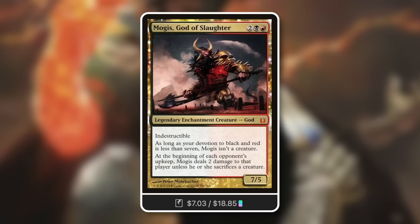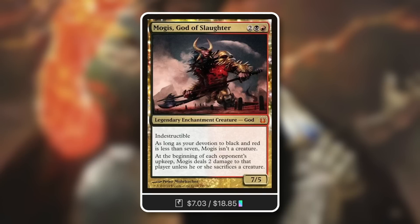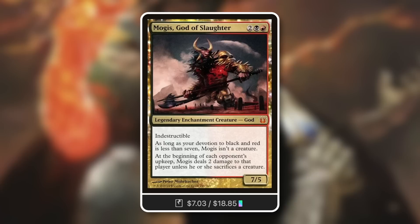Next up, Mogus God of Slaughter — a group slug type commander that just likes to punish players for doing what they want to do. It's a five mana black and red, seven/five, indestructible, and not a creature. At the beginning of each opponent's upkeep, Mogus deals two damage to that player unless they sacrifice a creature. Disadvantage for opponents — taking them down, taking their creatures.